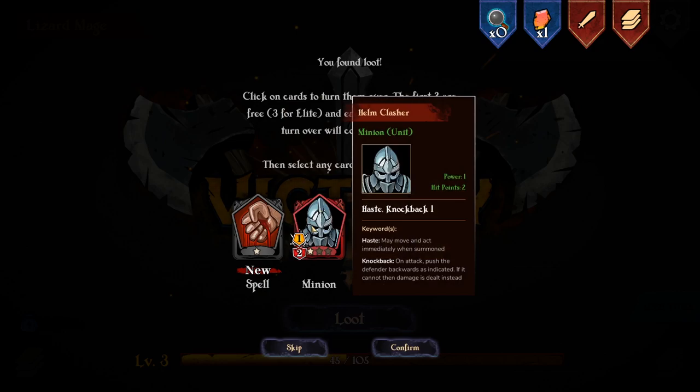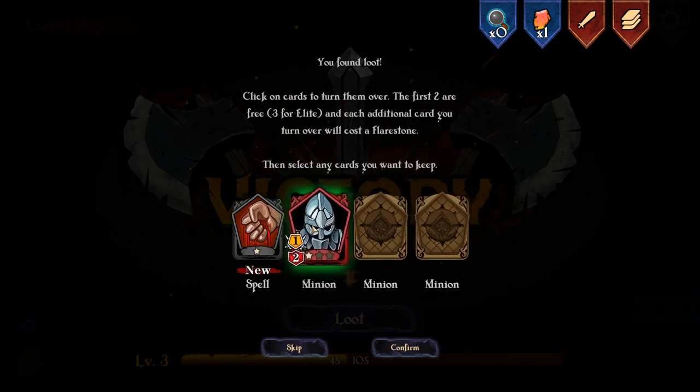We've got a Helm Clasher - Haste and Knockback, not very powerful, but I can basically punch them back. Or if they can't be punched back, they'll take extra damage. So he's not a bad lad to have. If I finish and don't spend that flare stone, it'll be converted into gold, and gold carries over into future games so you can use it to unlock things. The more you play, the more you unlock.